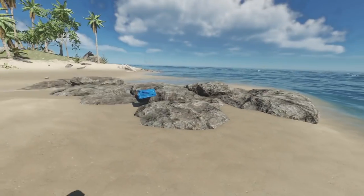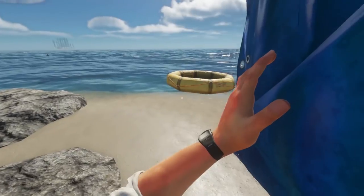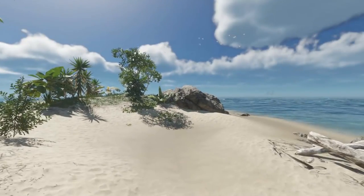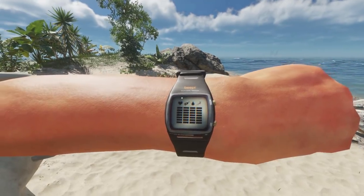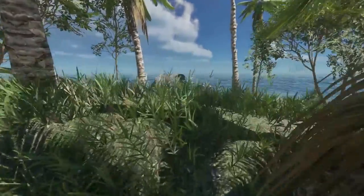Our starter island here seems to be quite large, so we're going to go ahead and start collecting all the items around the island. We can take a look at our watch here to get some basic stats, such as the time, the temperature, and our player stats, which is very useful.